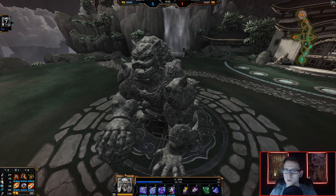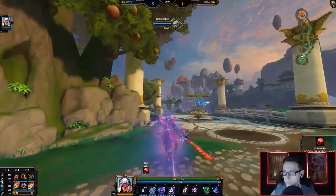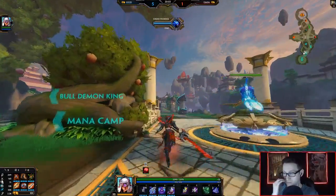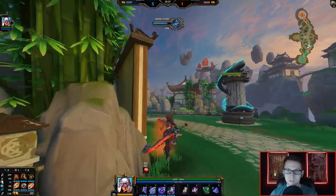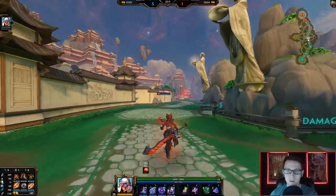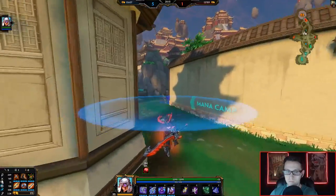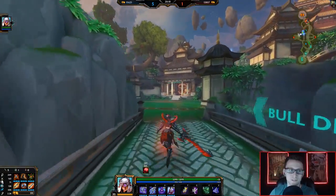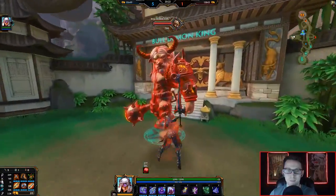You can always pop Thorns when you're CC'd. I don't think you can when you're silenced, but I know you can if you're mummified or stunned — you can pop Thorns. You can't use Thorns while you're Nausea-ulted though; trust me, I've tried that before.